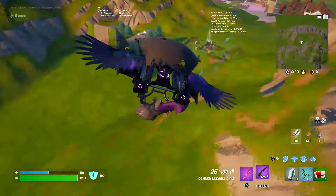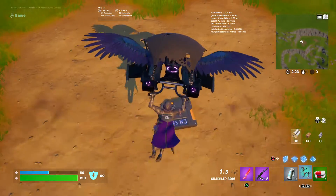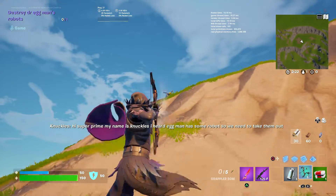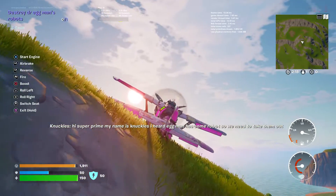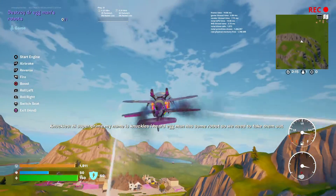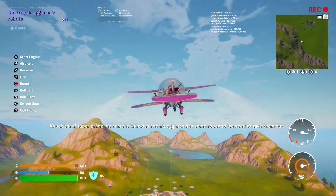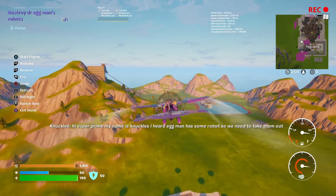We hit a trigger right here and it says: 'Hi Superprime, my name is Knuckles. I heard Eggman has some robots so we need to take them out.' Basically we gotta go all the way to Egg Base because that's the working one. You'll probably get some good materials from it too.